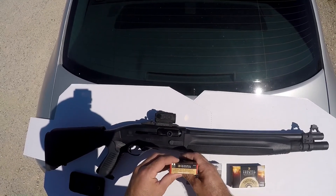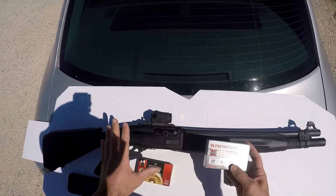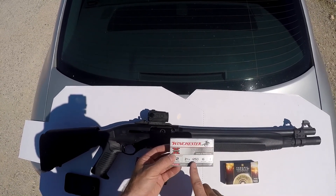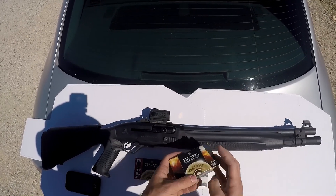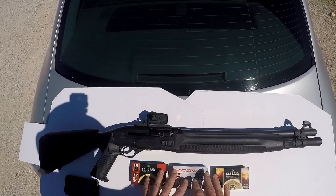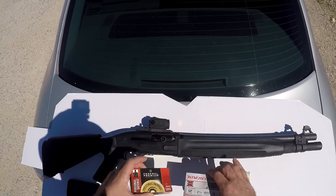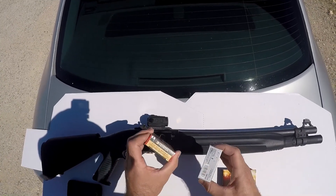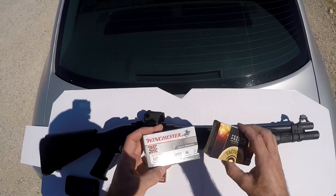What we have is Federal Premium Personal Defense number four buck — 34 pellet, copper plated, rated at 1,100 feet per second. We have Winchester number one buck, a 16-pellet load. This is not plated shot, just standard lead shot, but it is buffered, rated at 1,250 feet per second. And then we have Federal Premium number one buck, 15 pellet, rated at 1,100 feet per second — this is plated shot and employs flight control technology. We're going to test the number one and number four at 5 and 10 yards, and then the standard number one and flight control at 15 and 35 yards.